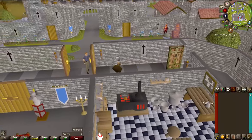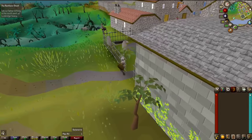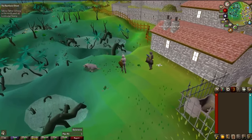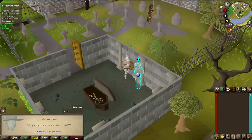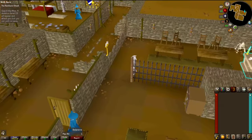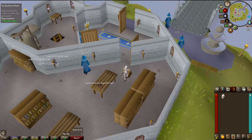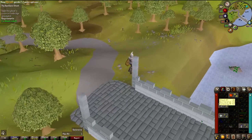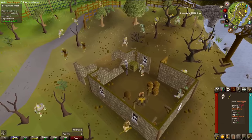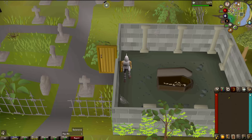I have a couple of quick quests in mind for prayer and farming experience to get started. Because I can only do quests which use or reward me with the skills I have unlocked, that narrows down my options a bit. I'm going to do the Restless Ghost quest. With my level 1 defense, I can wear iron. The Iron Man armor is equivalent to iron, but the boots are a slight upgrade. While I can eventually upgrade my armor, since attack is locked my best weapons will be iron. And that's the Restless Ghost quest complete — an instant level 9 prayer.